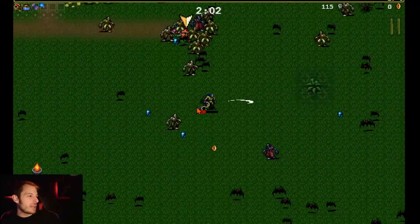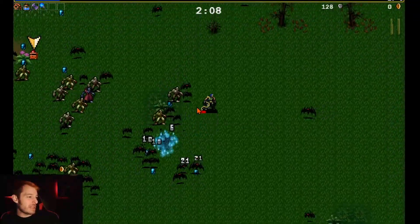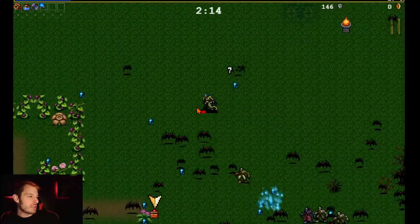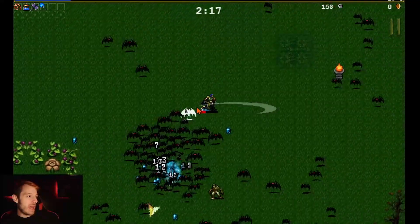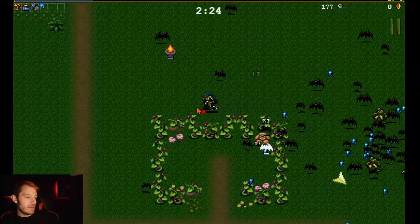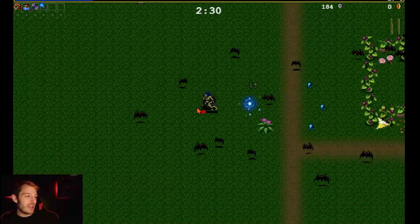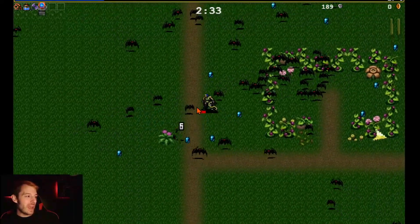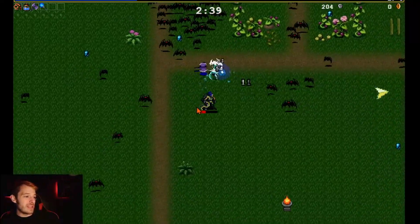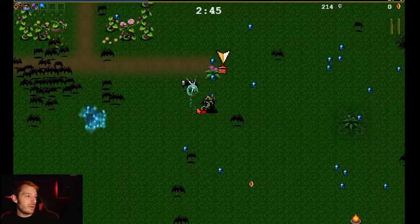Let's take the magic wand — another attacking option. We need to dodge that big group of bats. Let's try to make our way over to that chest which will get us an upgrade. Honestly, this game is much harder than I thought. I've been theory-crafting what kind of build I'd do — yeah, that goes out the window when you're running around trying not to die.